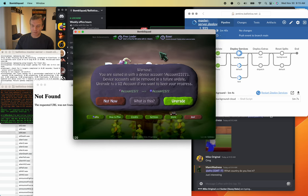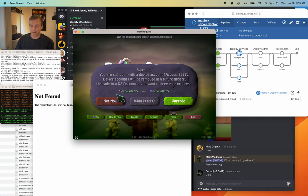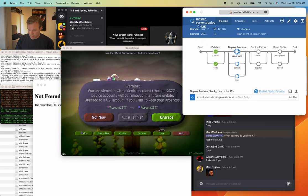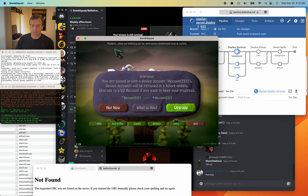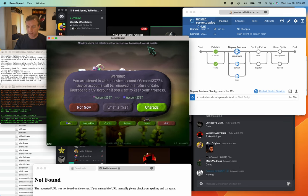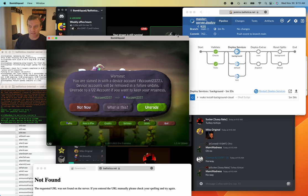The original issue is that this thing is coming up when it shouldn't. Right now I'm signed in with a V2 account and it's telling me I need to update, which is incorrect. Once my most recent test build update goes through, you can grab that and this should be fixed. I submitted it to Google Play also, so once that gets through approval, it should auto-update on your devices.